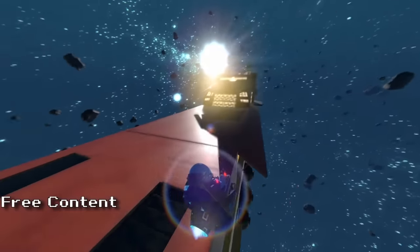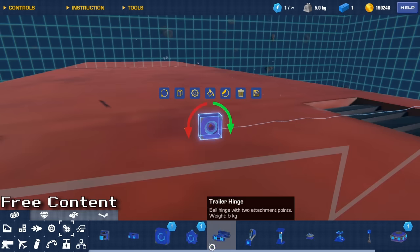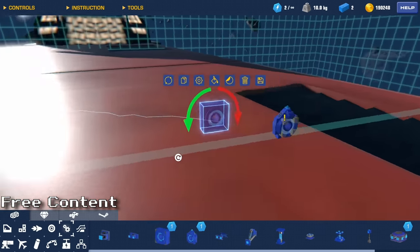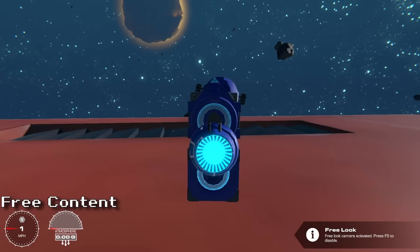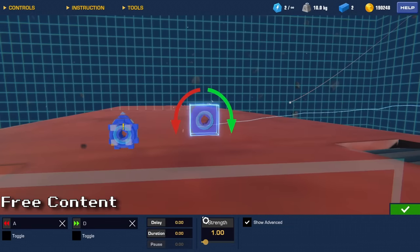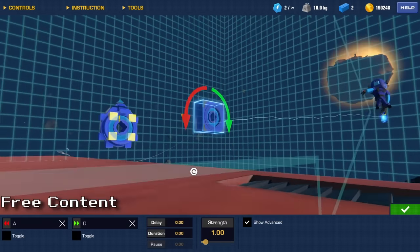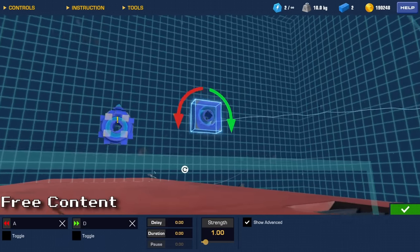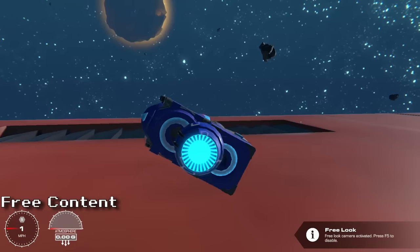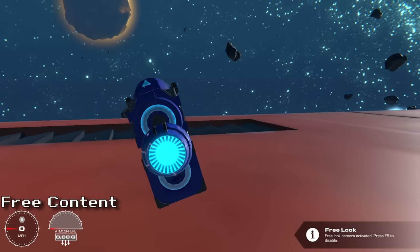Moving on to the mechanic tab, you'll find the gyro and the gyro stabilizer. The gyro is used to gyroscopically rotate around its axis, corresponding to the arrows and position in the config tab. You can adjust the strength of the gyro. This block weighs 5 kg, has 16 attachment points, and will cost you only one power core.